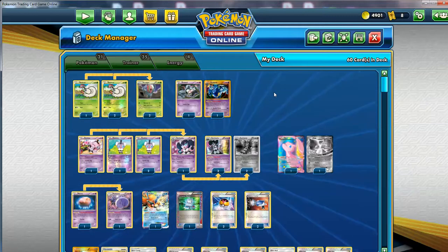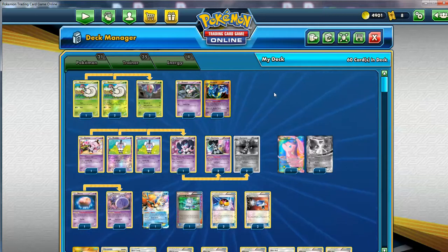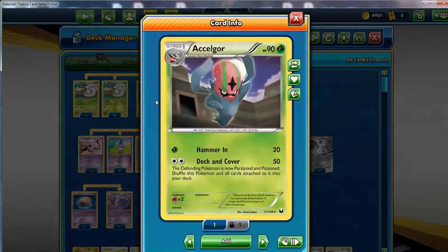Basically, this deck has the purpose to make the ultimate sort of lock, where your opponent can't really do anything. With Accelgor right here, you use Deck and Cover - you're going to do 50 damage, and the defending Pokemon will be paralyzed and poisoned. Instant paralysis effects don't exist most of the time, and if they do, they have some heavy costs. Hence why Accelgor, once it uses Deck and Cover, you're going to shuffle this Pokemon and all cards attached to it back into your deck.